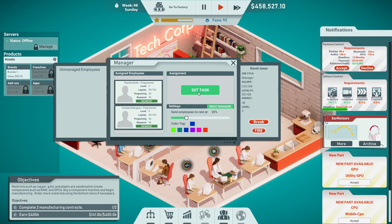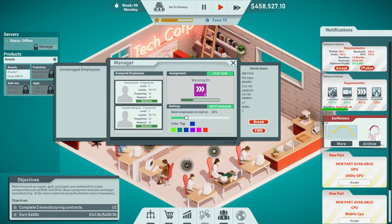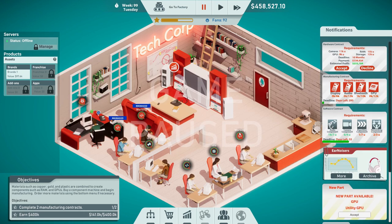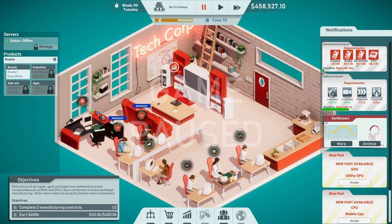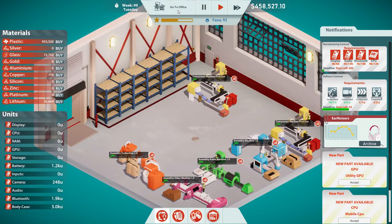You can stop working on that. We need algorithms. This one's supposed to make us $200,000 — we'll accept that, we'll decline this. Let's pause and have her stop looking for contracts. Decline that one. We can keep working on algorithms. Let's go to the factory — we need to make displays.